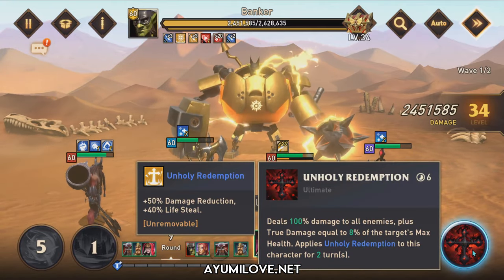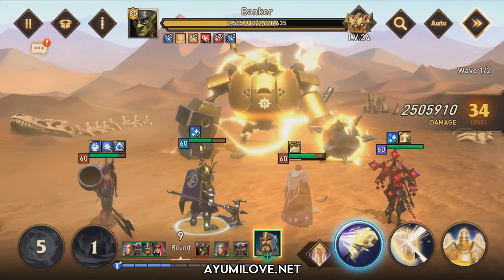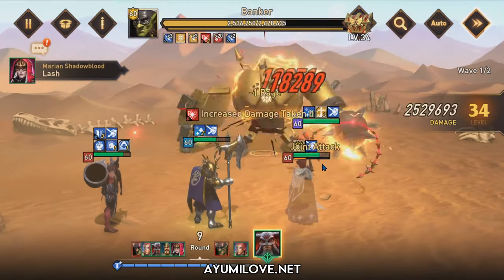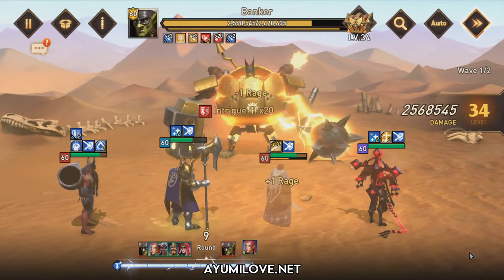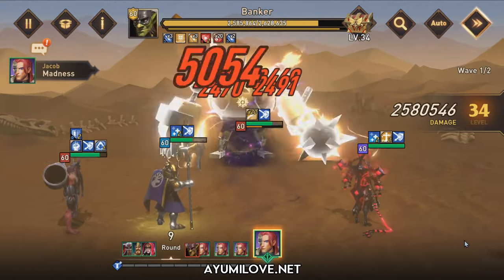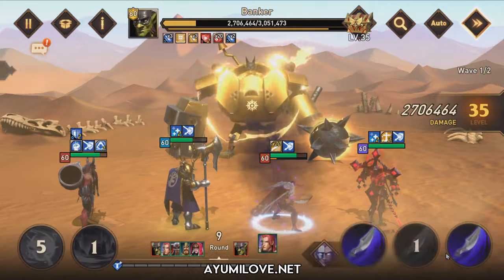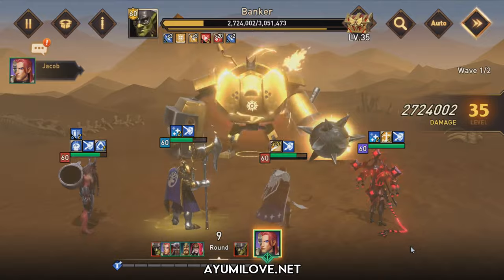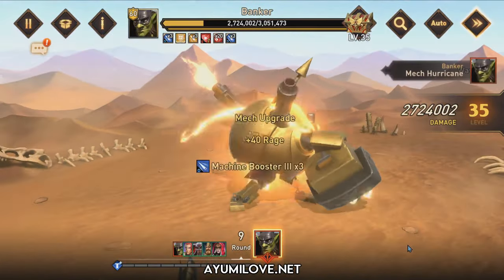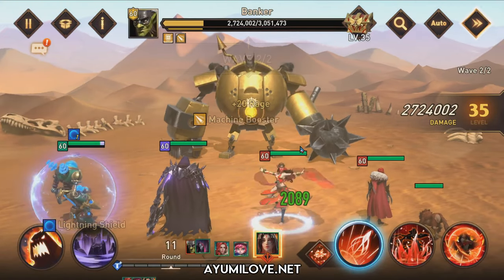In round 8, we can use Unholy Redemption. Since Mariah Shadowblood does not have Jacob's buff, I'll just use that. Apply the total attack buff and do one more attack. It seems I'm not able to counter attack if the guild boss performs a bonus attack — that's a good lesson.